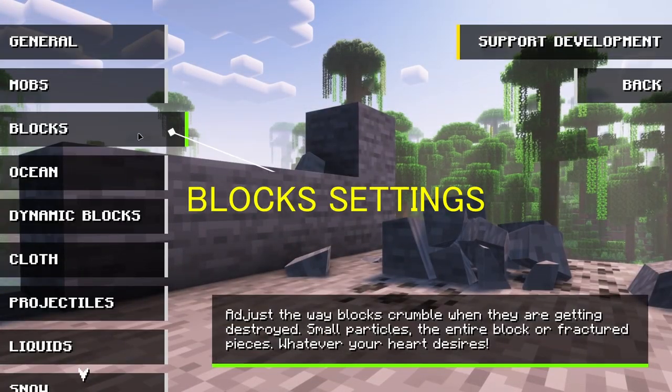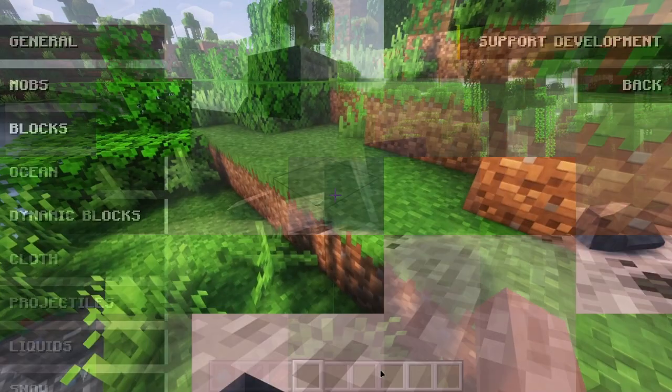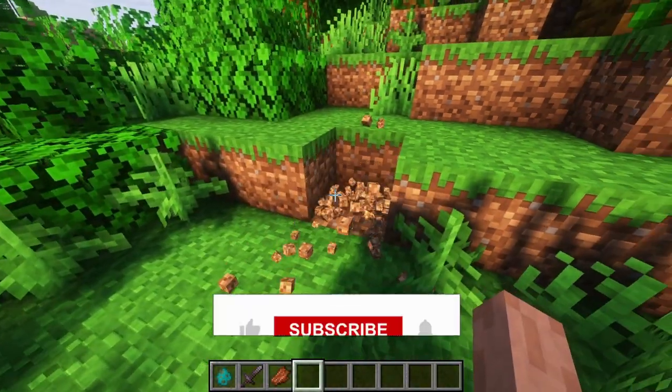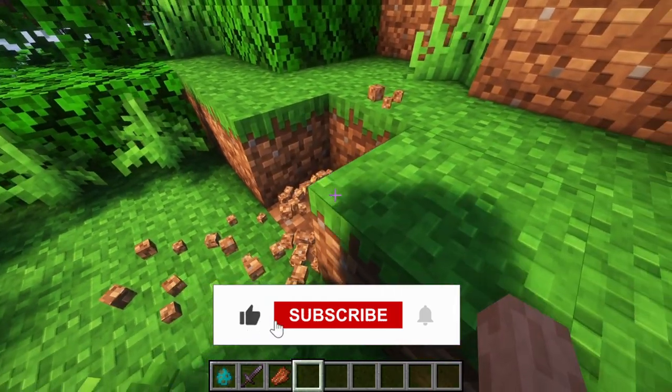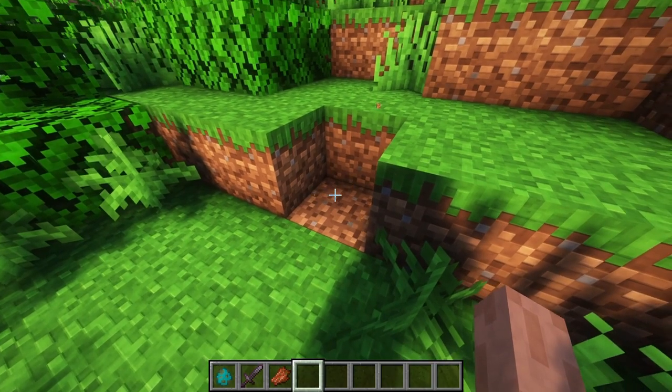The block settings. Here you can set the block behavior after you break it. As you can see the block breaks into particles and then vanishes after some time.